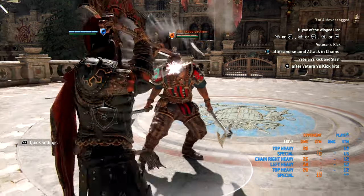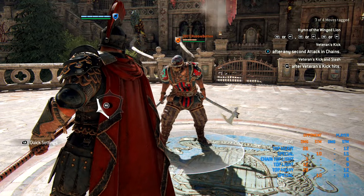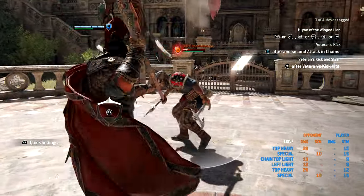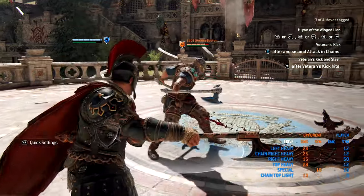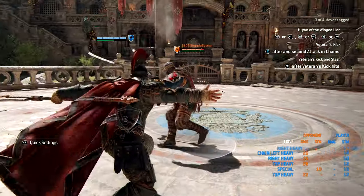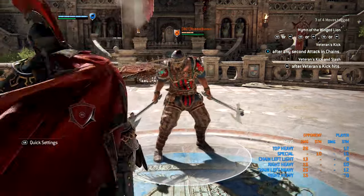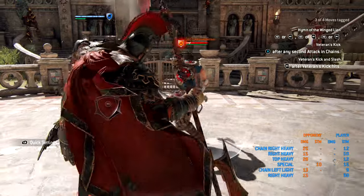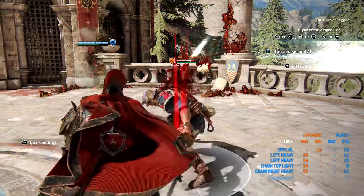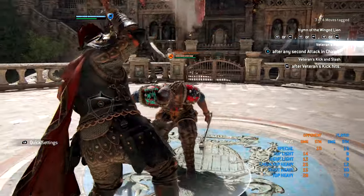After any second attack you can go into a special move called Veteran's Kick, which grants you a guaranteed heavy dealing 28 damage. You can start this move from light chains, heavy chains, zone into light or heavy chains. You can also go into Veteran's Kick after a side dodge, and both forward dodge attacks can go into Veteran's Kick as well.